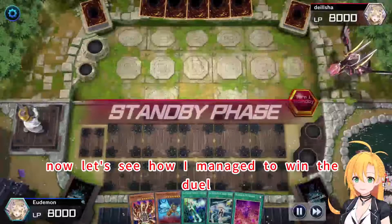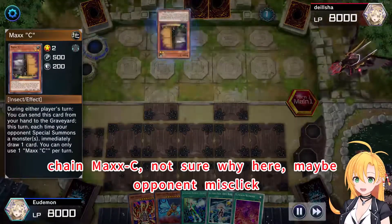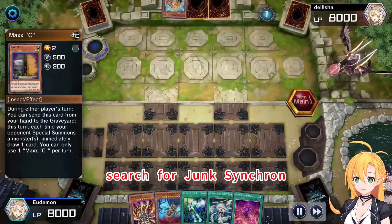Now let's see how I manage to win the duel. Trigger Junk Combater, Discard. Chain Maxx C — not sure why here, may be opponent misclick. Search for Junk Synchron.